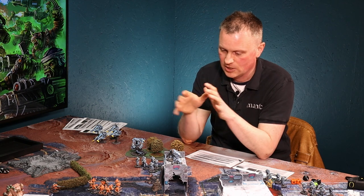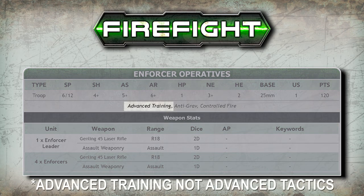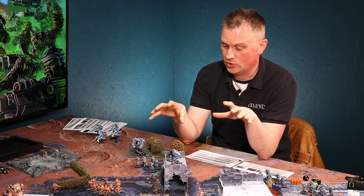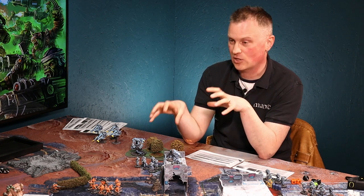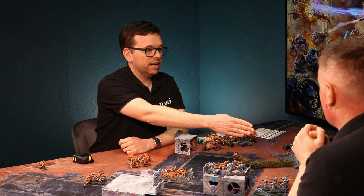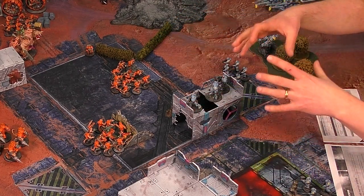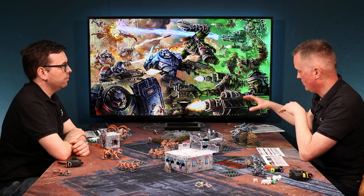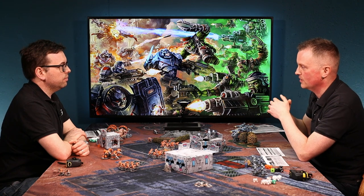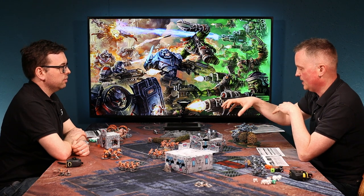Some units are better than others — Enforcer units have the keyword advanced tactics. They can be issued faction orders anywhere, even if there are no commanders left or they're out of 12 inches. They're so highly trained they can use their own faction orders anyway. So your jet bikes over there — even though your commander is in the middle of the table — because of their advanced training, they can use faction orders wherever they are.